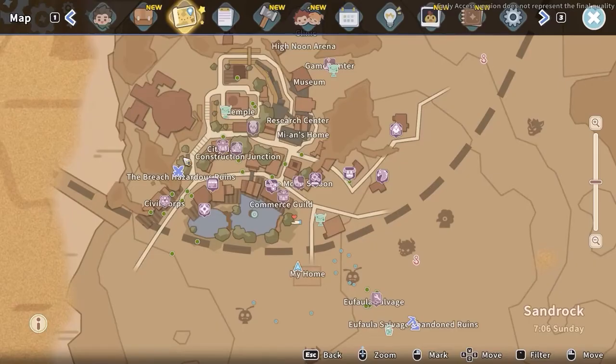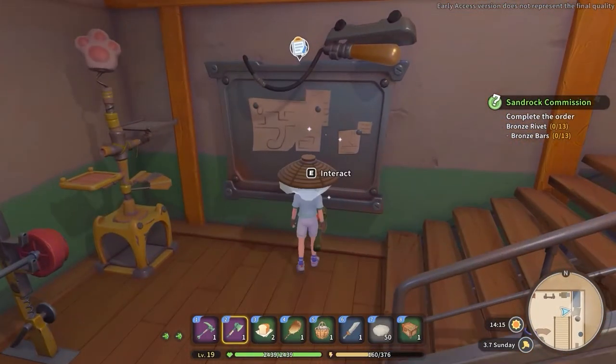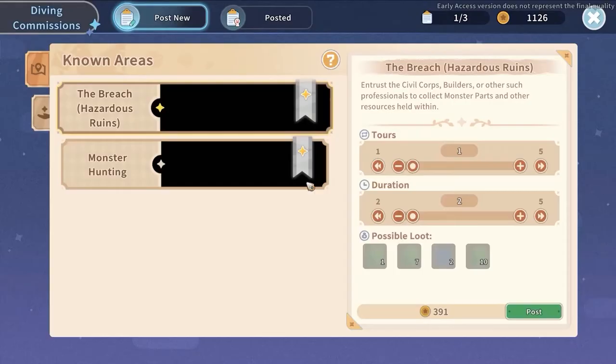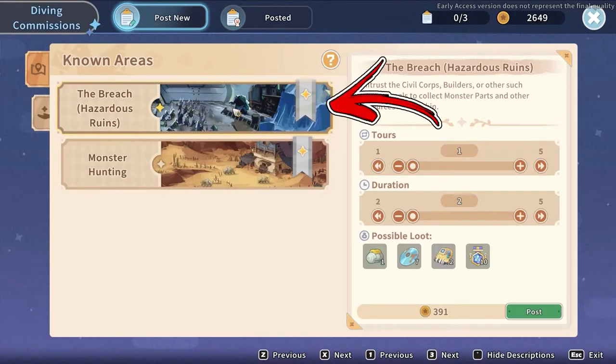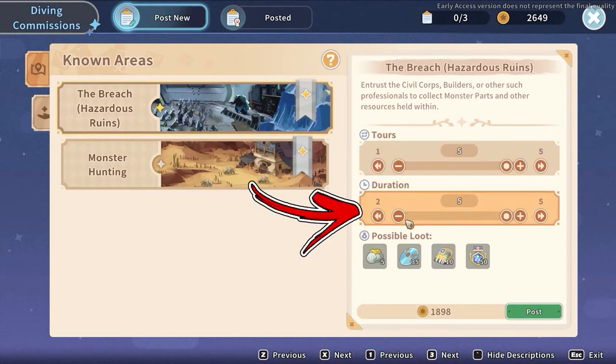For the passive way, you have to progress in the mine storyline until you unlock, in the bottom left corner of Sandrock City, the Civil Corpse. In the left corner of this building you will find a board you can interact with. Next, you have to select the Hazardous Ruins. Then, using the sliders, you can decide how many runs they will do and how many days you want to wait for the result.